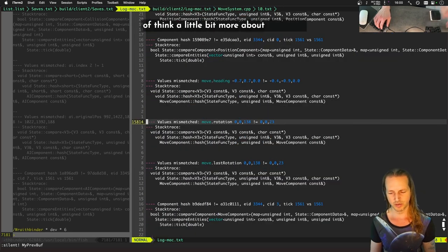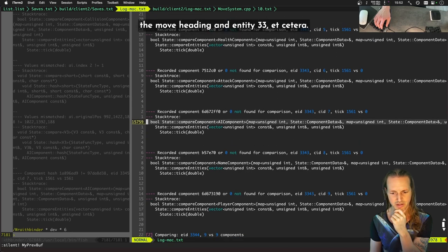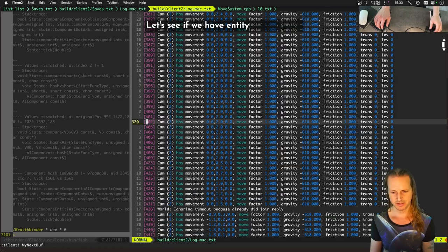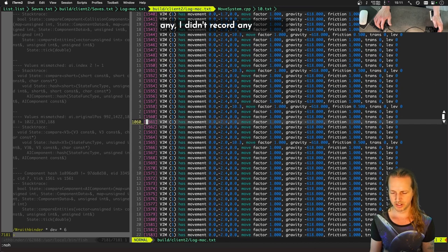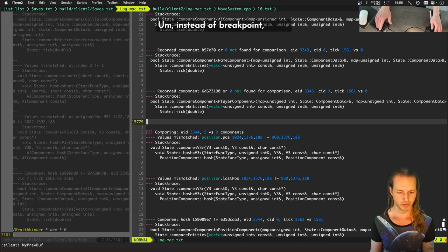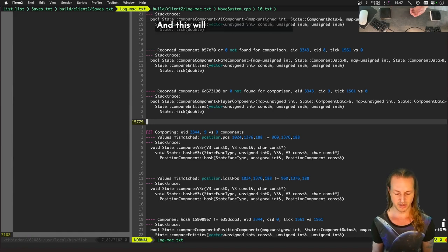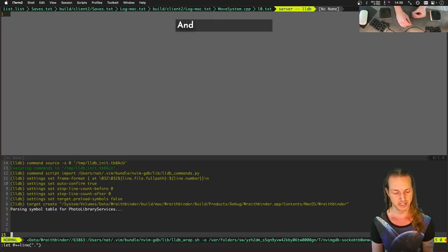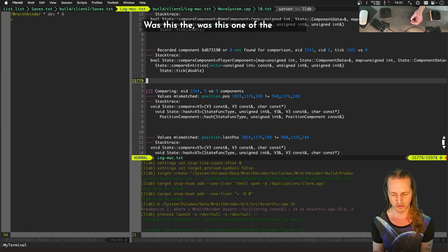We can look at recorded components for entity 33-43 at a specific tick. We're not getting much data — I didn't record any data for what entity that was. We could run it in debug mode and get all the data for the entity that's crashing, see what the entity's name is. What will really help is knowing what entity that was — was it one of the creeps, a piece of gold, the bow item?